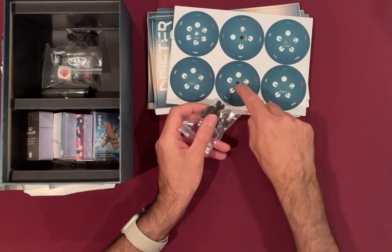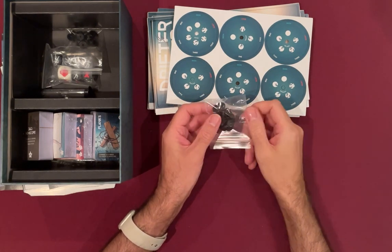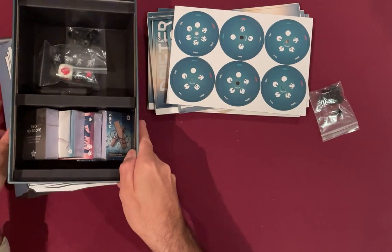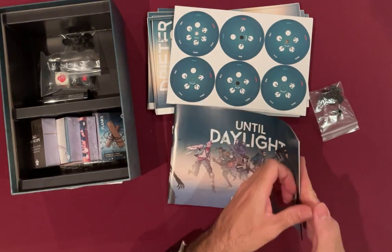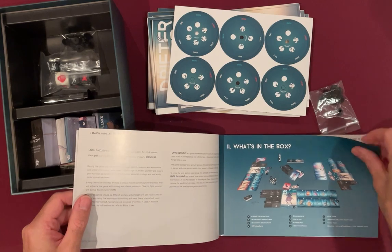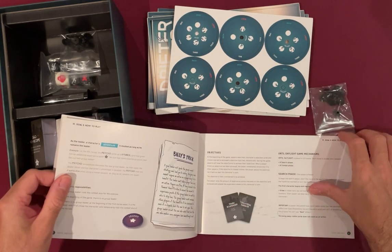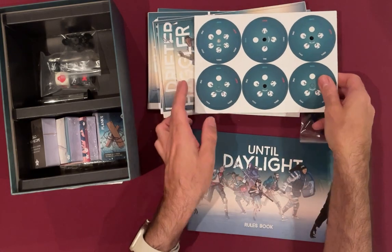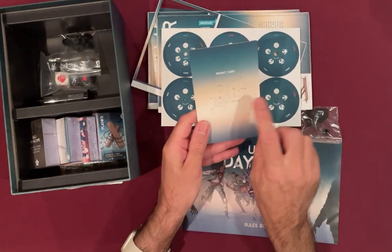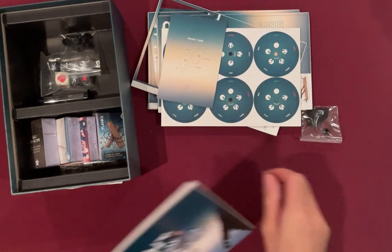These are for the dials. If you saw my last video — a recent video on Nemesis Lockdown — I got the dials inserted the wrong way, so I will be doing this very carefully, because removing the dials afterwards is a bit of a pain. It has got instructions on the back of the card, which tells you how to put them together — I'll have a play with that later.